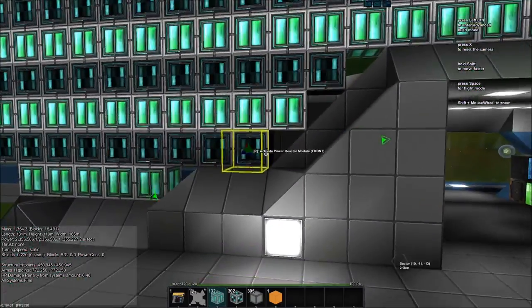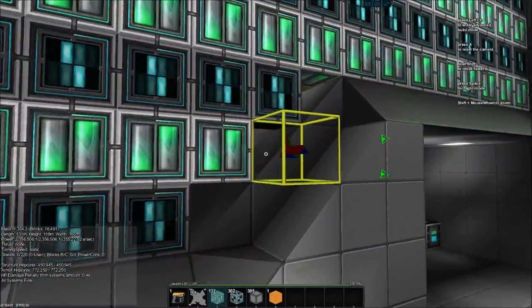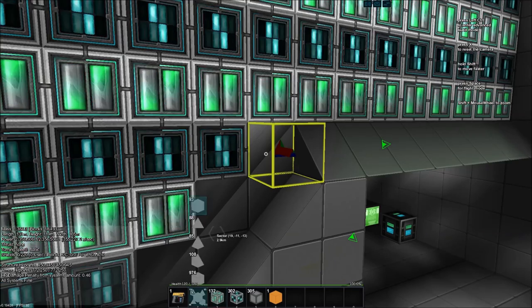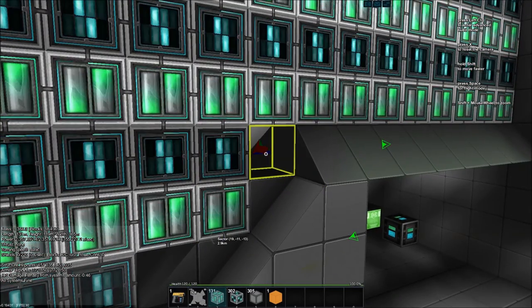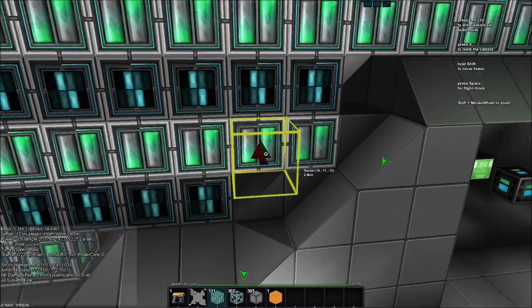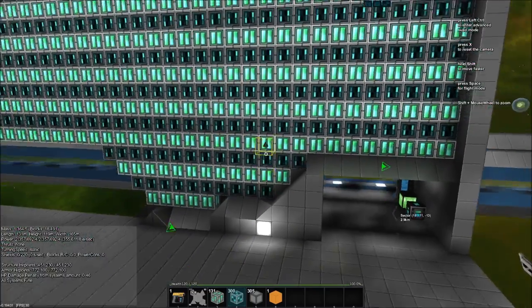There's going to be a wall in front of these things, but I want to get the most out of my power sources as possible. We should remove these blocks and put the right kind of blocks - just like that. We'll do that here too.